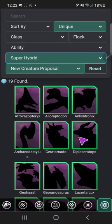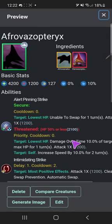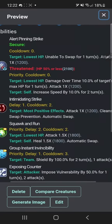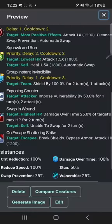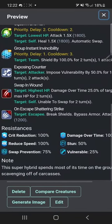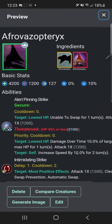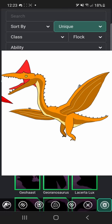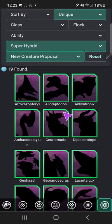All my uniques are classified as super hybrids because I haven't made any Compsocaulus-esque creatures where it's only a regular hybrid. Afrovazopteryx — you saw it a few episodes ago so I won't cover it too much. 'This super hybrid spends most of its time on the ground scavenging for carcasses.' Here's a picture of it. Now let's move on to the next one because there's like 19 of these.